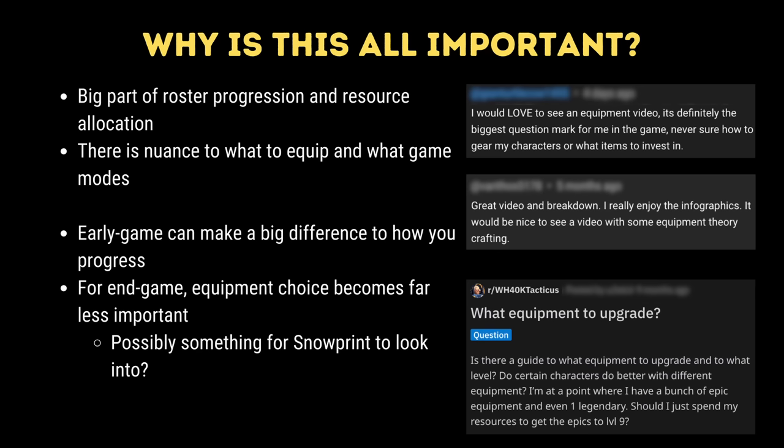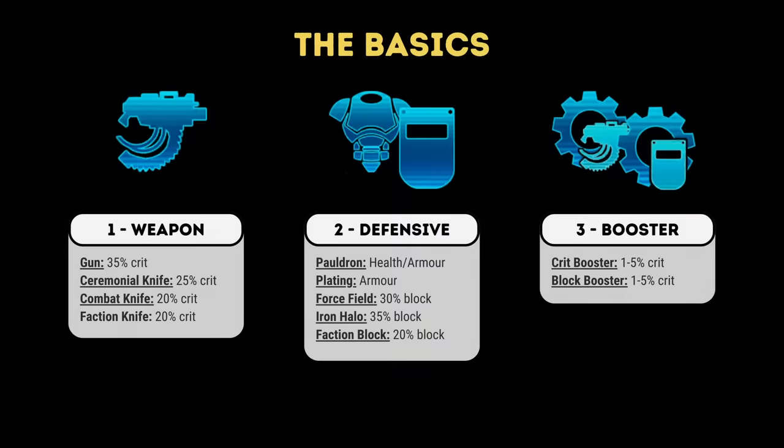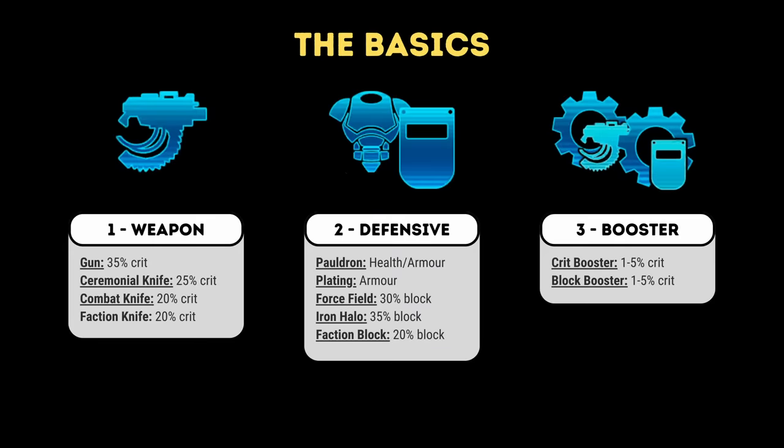There is nuance, and some equipment is simply better than others. Particularly in the early game, equipment can make a big difference to how you progress. This falls away later on in the game and is possibly something for Snowprint to address — but I'll explain why and how later on. Every character has three equipment slots. The first is always a weapon that gives critical chance, ranging from 20 to 40% depending on the weapon. The second slot is always a defensive slot, which can be a block item that gives you a block chance, or a stat item that increases health or armor.